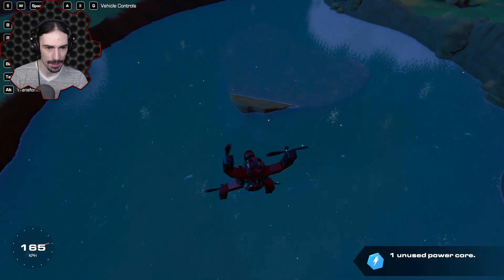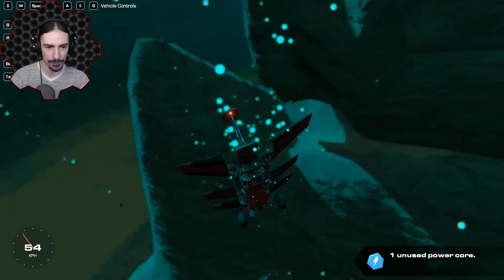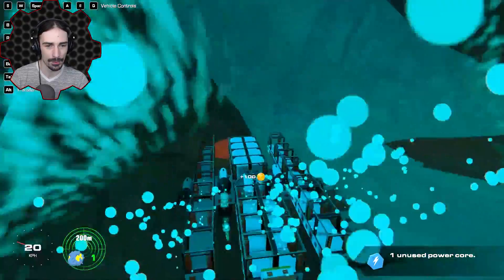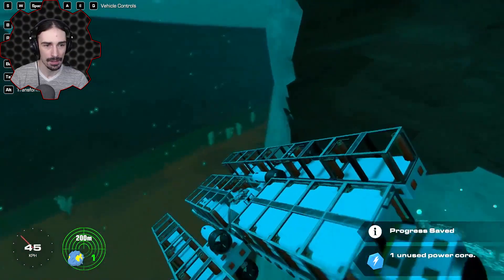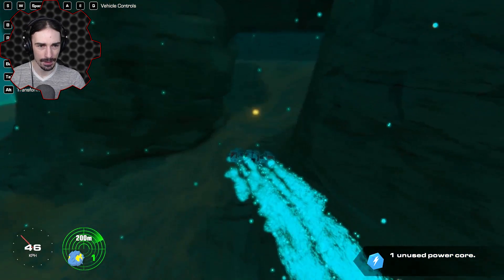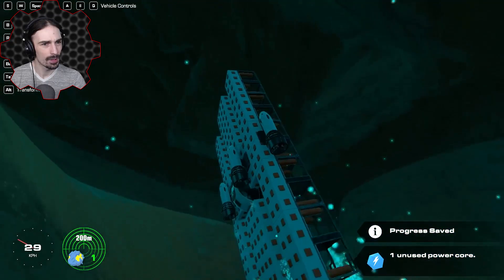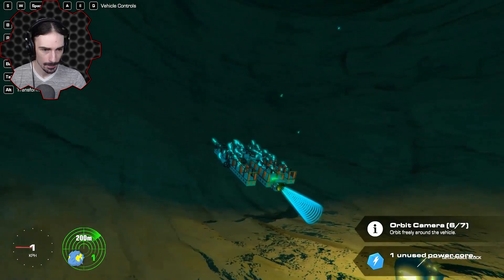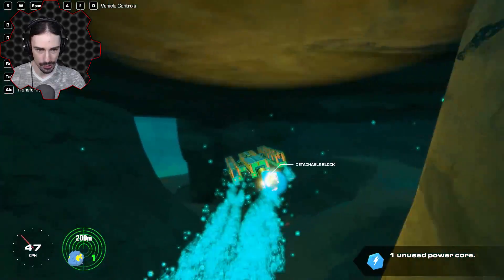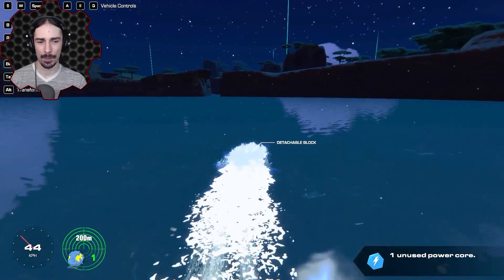There must be some more underwater that I haven't seen yet. I thought it was a piece at first - I'm transforming into a sub right now! There we go. Let's get this gold while we're here. I thought there was a cave going into this land but it appears I was incorrect. Wait - here we go! I found it, there's a cave right over here. And there's the detachable block - there's more cave! We got it nice and secure on the back.